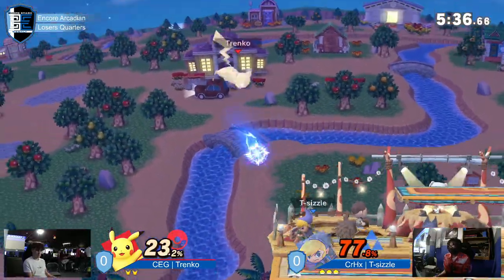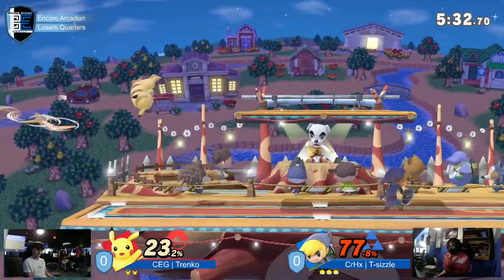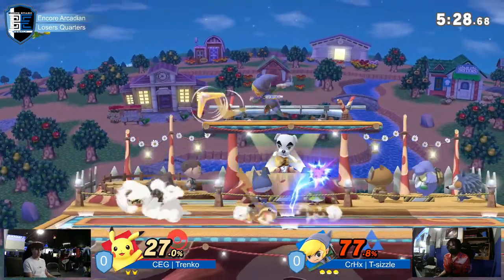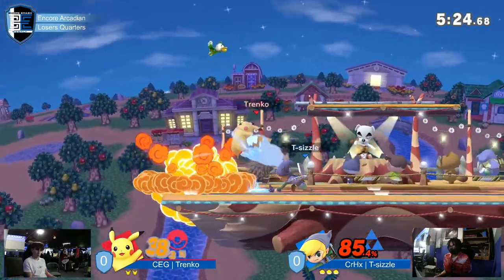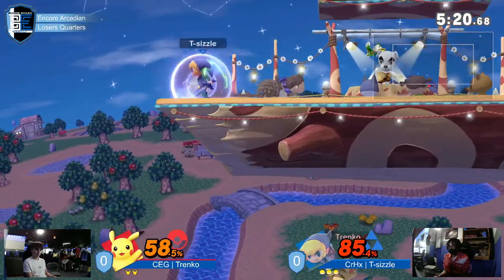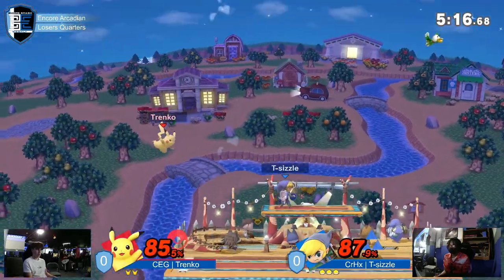Pikachu — one of those characters where a double up-tilt doesn't really work. You have to mix it up. There are some characters where up-tilt into F-tilt will work, and others where it just doesn't. So you have to go for up-tilt up-B, or up-tilt up-smash, or just up-tilt and wait for options. He looks very comfortable switching up his style depending on percent, which I'm liking a lot.